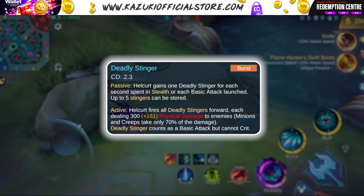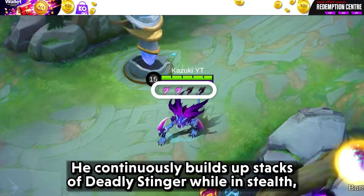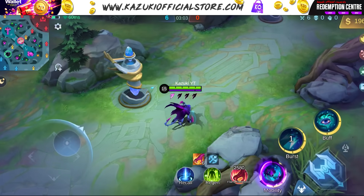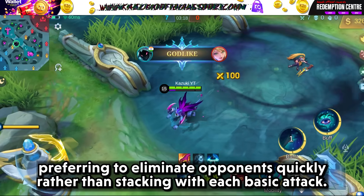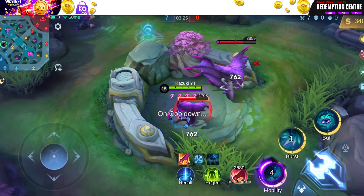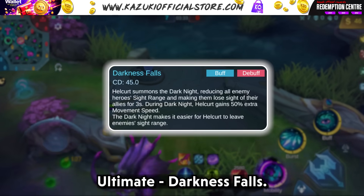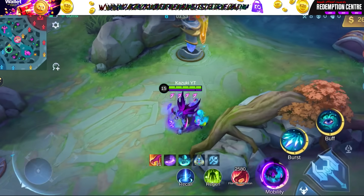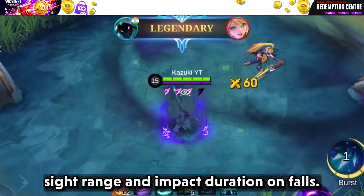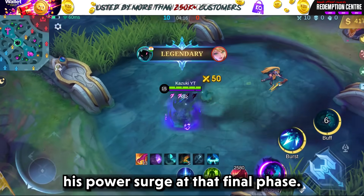Skill 2: Deadly Stinger. Deadly Stinger is Halkert's ability more lethal than ever. He continuously builds up stacks of Deadly Stinger while in stealth, preferring to eliminate opponents quickly rather than stacking with each basic attack. The ultimate, Dark Knight Falls, highlights Halkert's stealth and ambush skills with a minor reduction in sight range and impact duration. He no longer possesses the attack speed boost effect, which balances his power surge at the final phase.